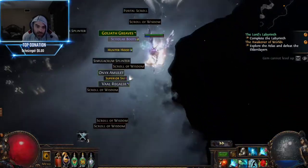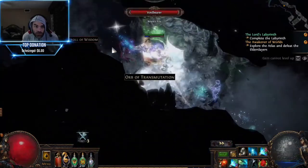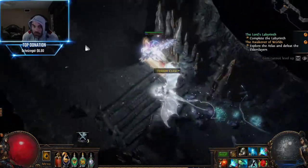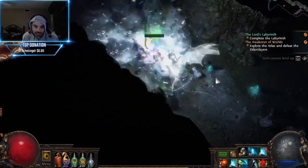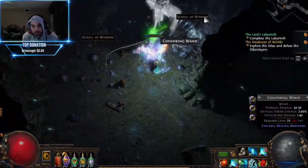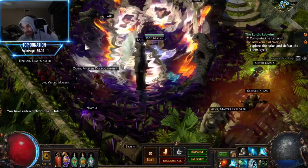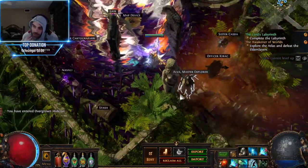Anytime you see those dudes stand up, those are pretty big indicators - they don't turn, they don't follow you, so they're actually really easy to avoid. You've seen how the build runs now. I will do a video covering the league mechanics and I'll probably have to run it several times to get clear shots of the most dangerous mechanics, but you've seen how the build runs - it runs really well.